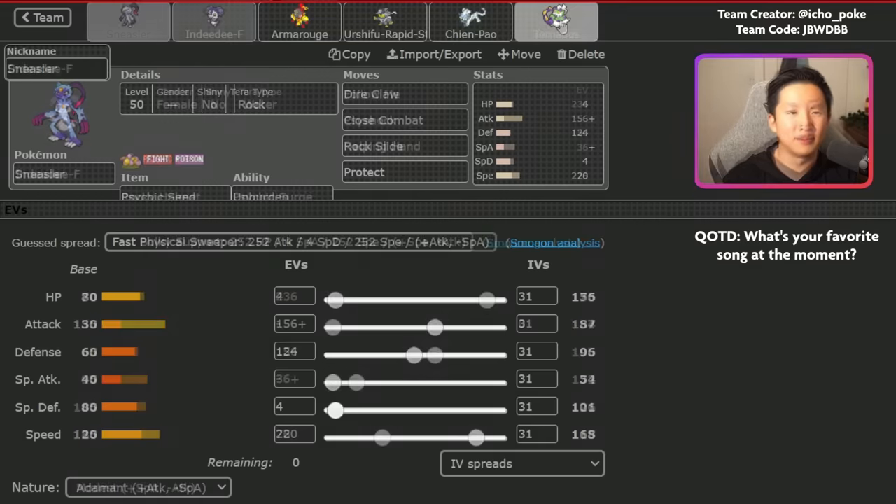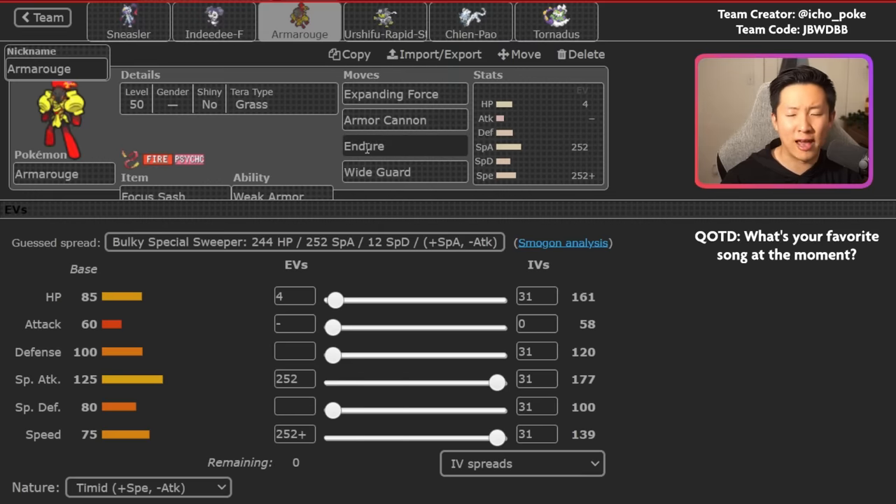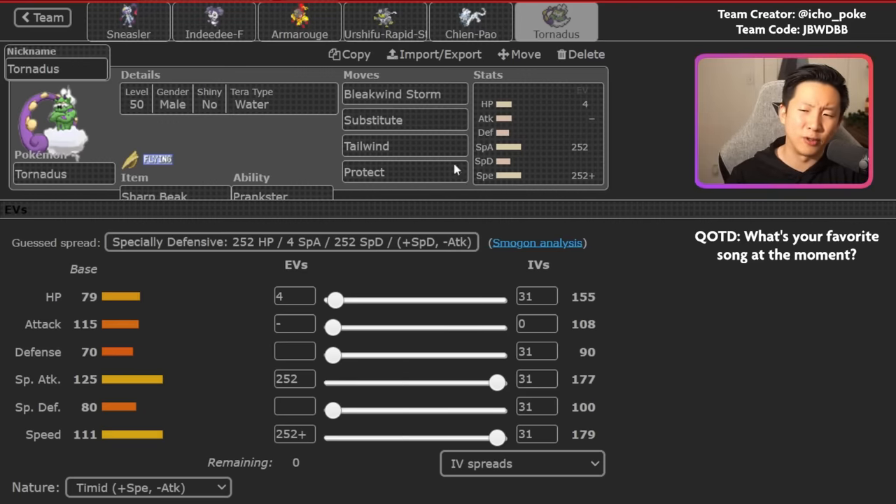Let's highlight some weaknesses. The first thing that's given me a lot of trouble is just Trick Room in general. This team relies on outspeeding your opponent with really fast Pokemon and ways to enable your speed even further, but if your opponent sets up Trick Room that completely turns everything around. I've really struggled against teams that set up Trick Room immediately and bring out a Trick Room sweeper. That said, you do have support like Wide Guard and Endure, and Tornadus's Substitute plus Protect combination can allow you to slowly stall out Trick Room as well.